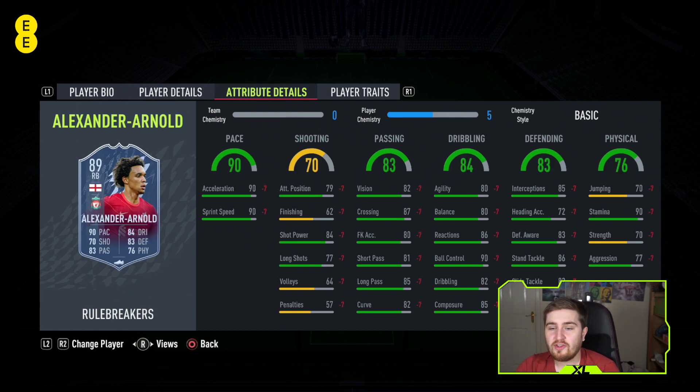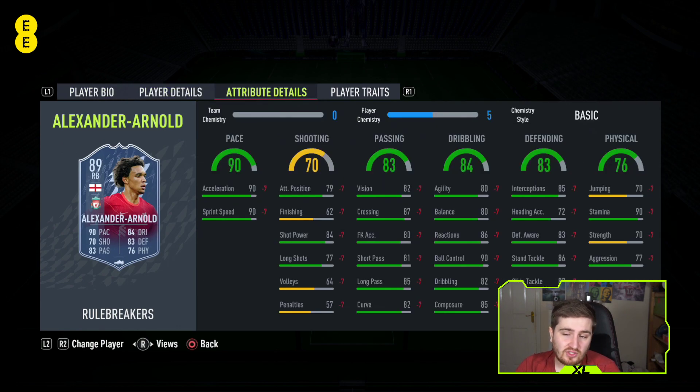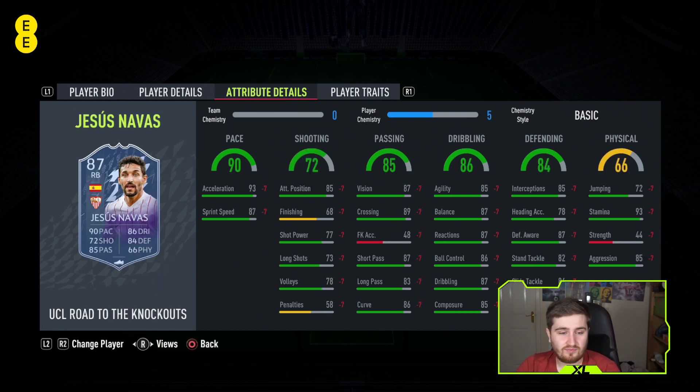For right backs you want the same stuff as left backs. Trent is number four - very solid defending, pretty good on the ball. He loses a bit of his passing from his other card where his rule break has lost out, but still very good passing compared to a lot of right backs. A lot quicker on this card with a good weak foot, but his physical - whilst not bad - is not elite, which lowers him down the list.